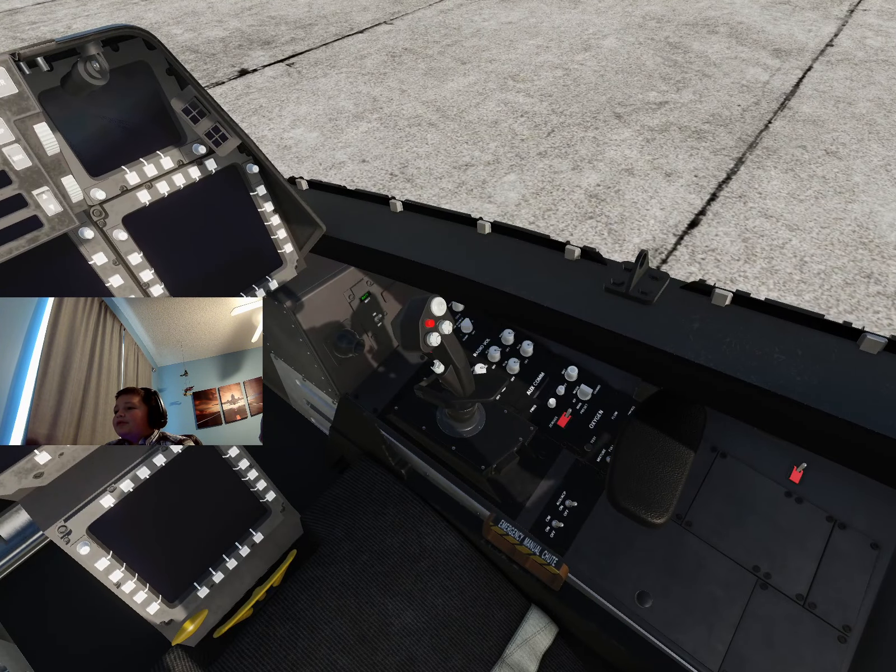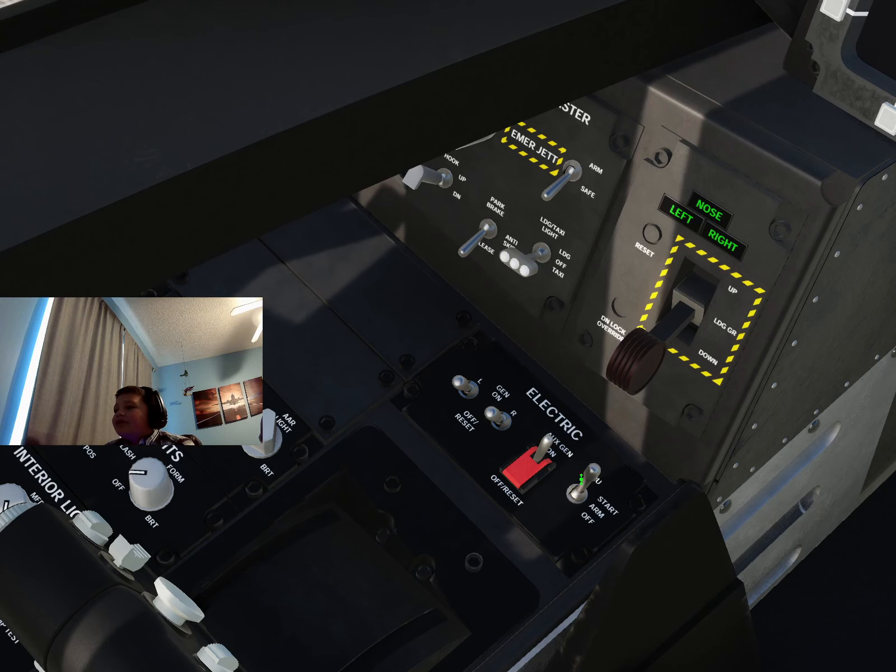Left-click once and then hold down left-click. You'll hear a noise — or if you don't have audio, just hold it down for about ten seconds. When you think your APU's all started up, it should be in the arm position. Go ahead and flip these generators on, and you'll see these screens turn on.